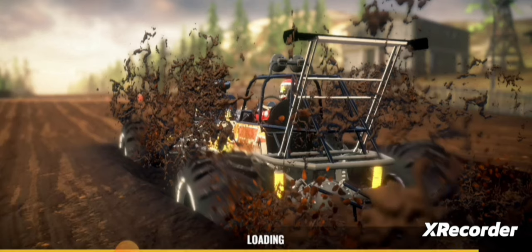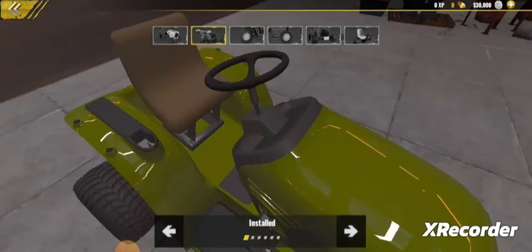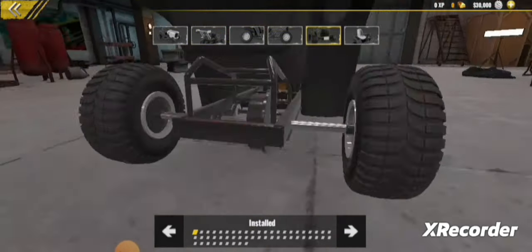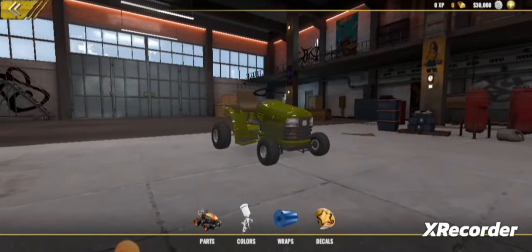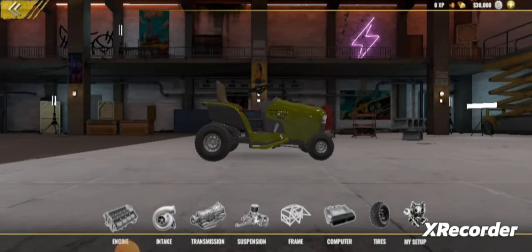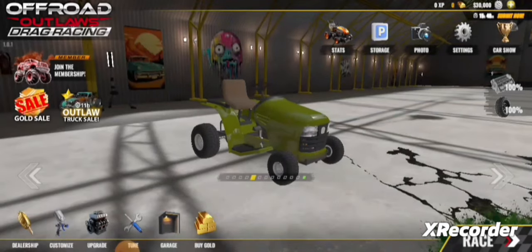Then we've got Customize: Parts - Blower, Spoiler, Back wheels, Front wheels, License plate, seat. Colours, Wraps, and Decals. Upgrade: Engine, Intake, Transmission, Suspension, Frame, Computer, Tyres, and My Setup - it just tells you what you have.